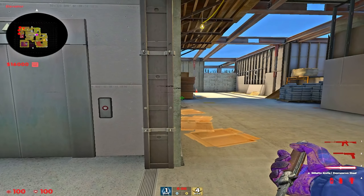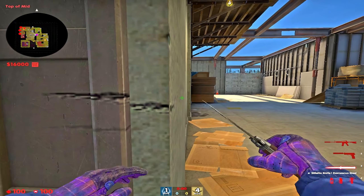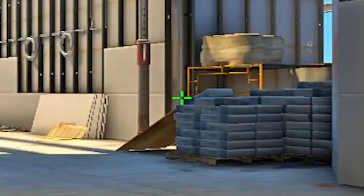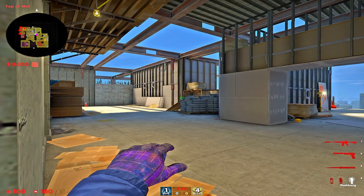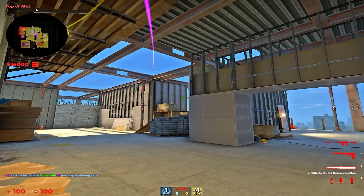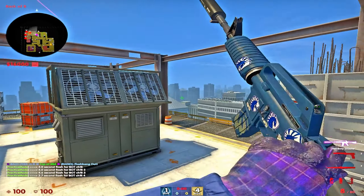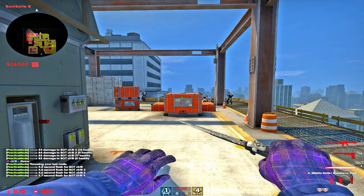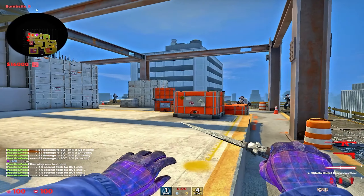Coming out of an elevator here, you're going to want to get on the edge of this doorway here, just kind of roughly on the edge of it, and aim towards the top of the sandbags here, and you just jump throw. What this does is it lands on top of Electrical here, and it allows you to swing without getting blinded, and it hits everything on sight for about four seconds.